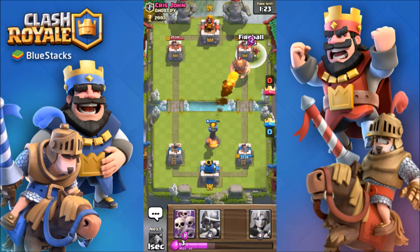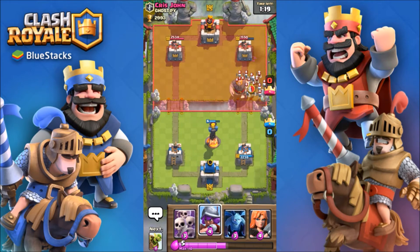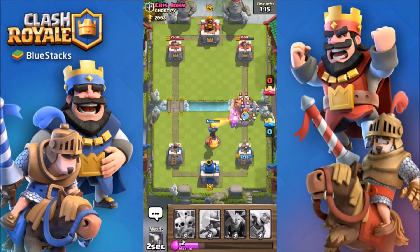Zap — and that wizard's gone! I always love doing that and getting some tower damage. Valk — and inferno locks onto the giant. Yes!